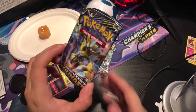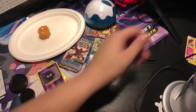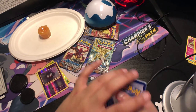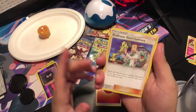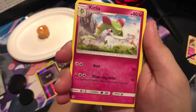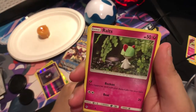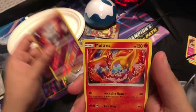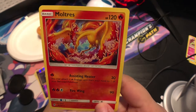Moving on to Sun and Moon Lost Thunder. Fire Energy, hey look it's Chikorita — Professor Elm's Lecture, I love Chikorita. Minum, Kirlia, Popplio, Skiddo, Onix — looks 3D as ever — Cyndaquil, ooh Carbink reverse! And Moltres — not common exactly, not holo or anything, but still a cool-looking card.